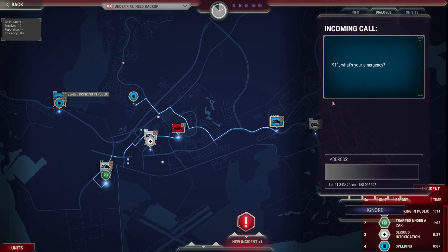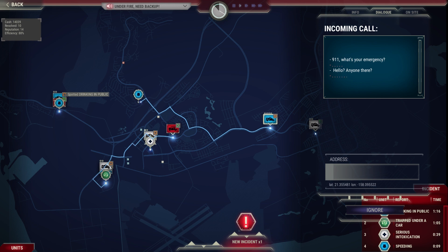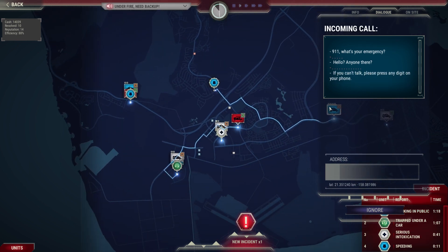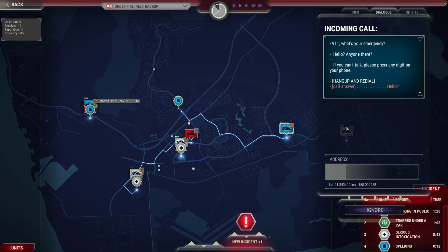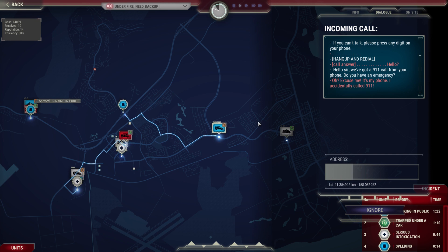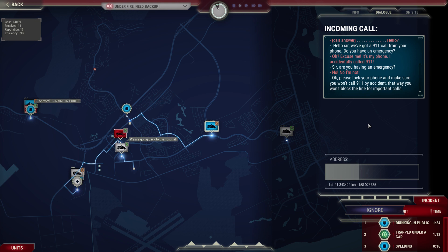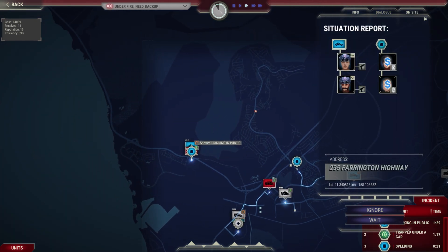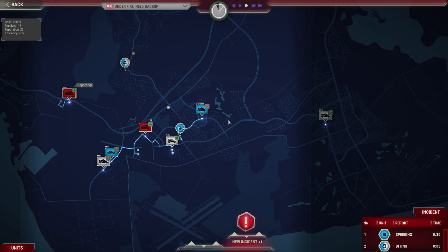9-1-1, what's your emergency? Hello, is anyone there? If you can't talk please press any digit on your phone. Hello sir, we got a 9-1-1 call from your phone — do you have an emergency? Please lock your phone and make sure you won't call 9-1-1 by accident again. That way you won't take up an emergency line for more important calls.